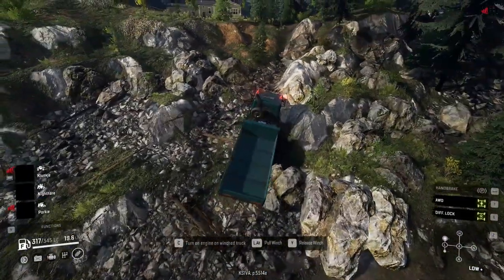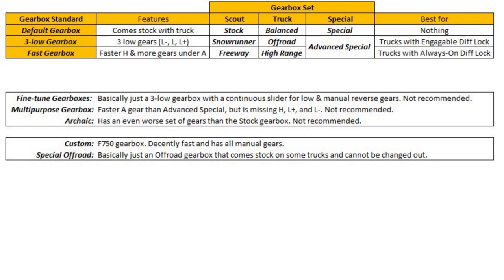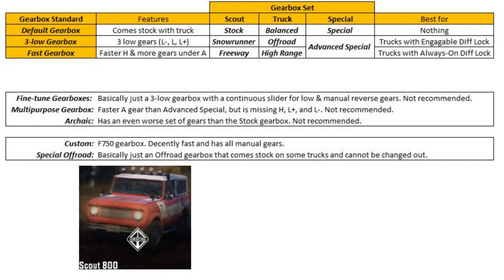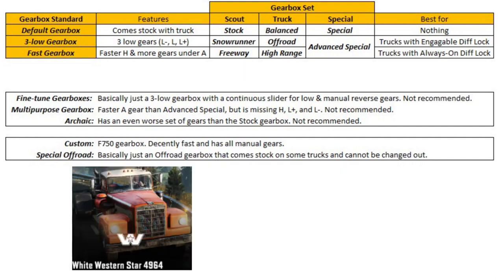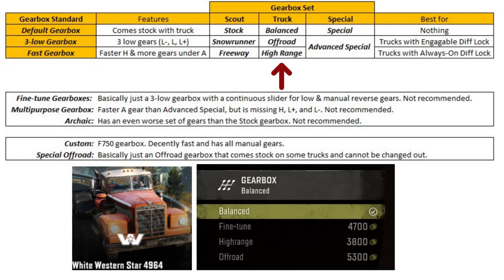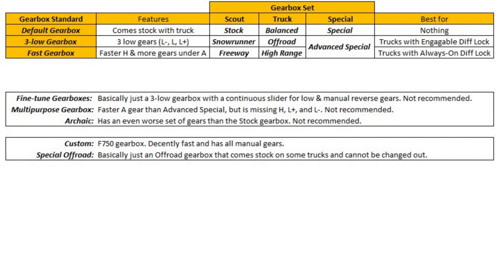Now that we've talked about all the gears, let's talk about how to choose the best gearbox for each truck. There are lots of gearboxes in SnowRunner, but if you look closely you will realize that most of them have features that put them under one of three standards, and then there's the exception. I'm going to call the three standards the default gearbox, the three-low gearbox, and the fast gearbox. We also have three gearbox sets — the set that a truck uses determines what gearboxes it can equip. For example, the Scout 800 uses the scout set and has access to the stock gearbox, the SnowRunner gearbox, and the freeway gearbox. The White Western Star uses the truck set and has access to the balanced gearbox, the off-road gearbox, and the high range gearbox.